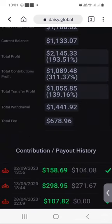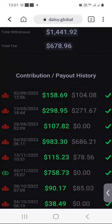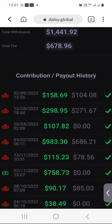When I scroll down, you will start to see the contribution and payout history section. The transactions with the red up arrow on their left are my withdrawals. You can see that my latest withdrawal was on the 2nd of September 2023 — the 2nd of September is actually my birthday — so I withdrew $158.